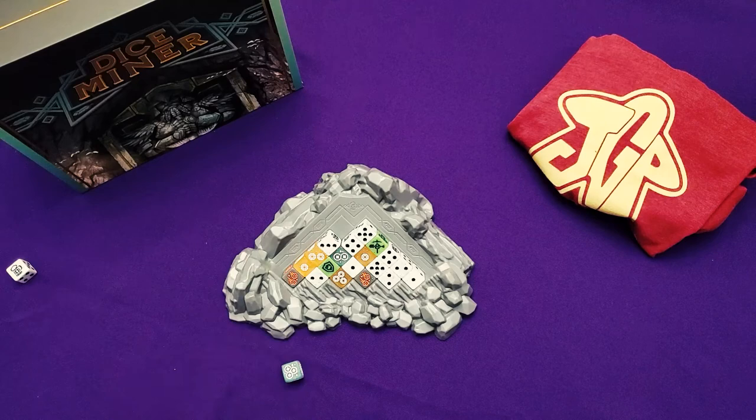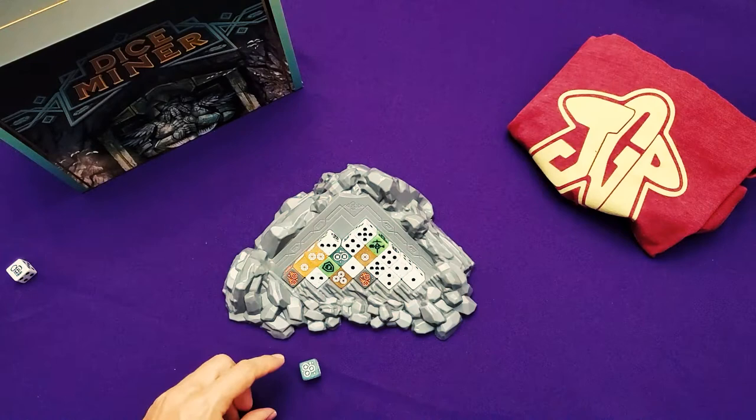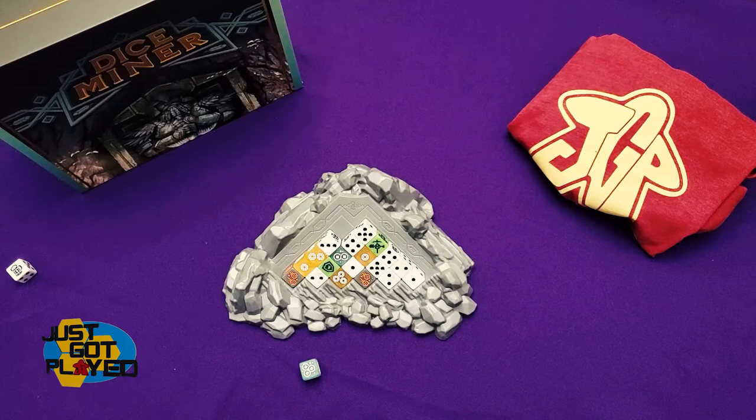Once all of the dice have been drafted, we move into the magic phase. This die actually has three magic symbols on it. Each of those symbols can allow you to re-roll dice that are in your trove.